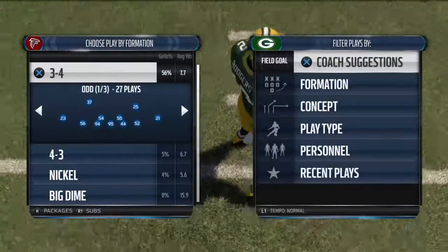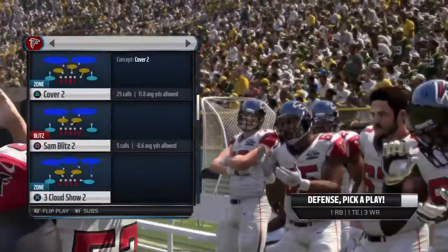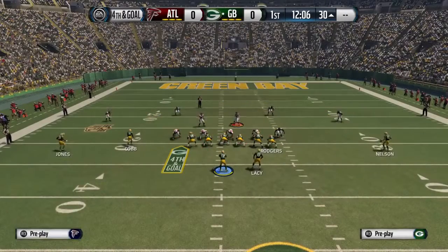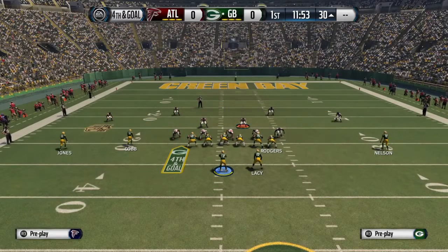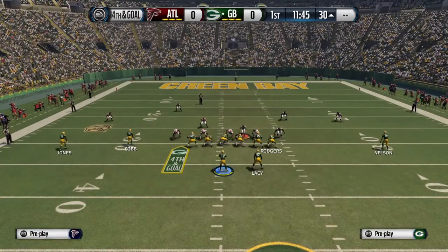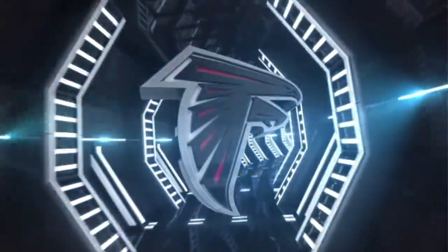Let's go over this play a little bit slower so we can all use this and dominate opponents online. 4-3 under, Sam blitz 2. Base align: Y or triangle and right on the d-pad. Re-blitz your left of screen linebacker: R1 or right bumper and left on the joystick. Edge rush your defensive line: L1 or left bumper and up on the joystick. Bluff blitz your linebacker: press A or X and right on the joystick, bringing him down to the line so he's bent in. Then hold the left trigger and you'll get that double pressure in to the quarterback.